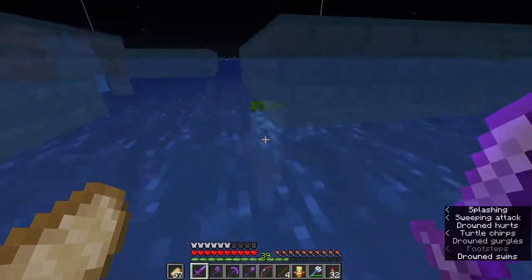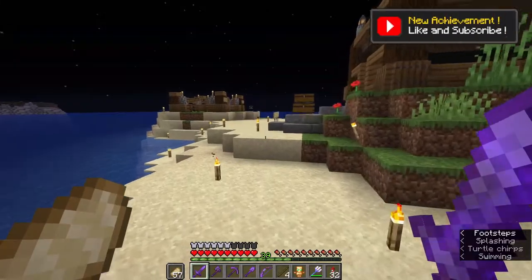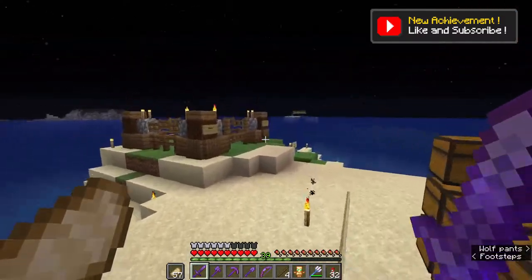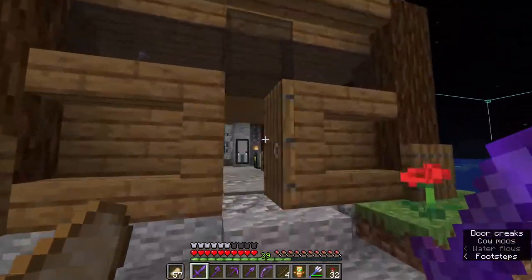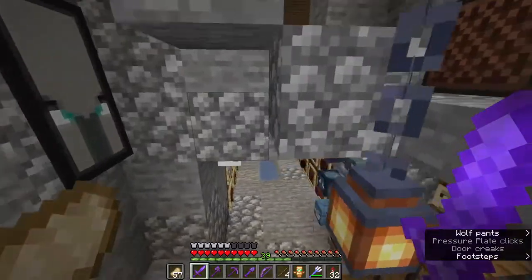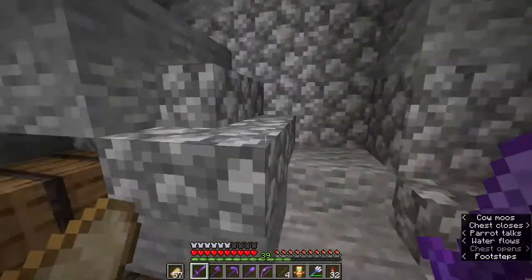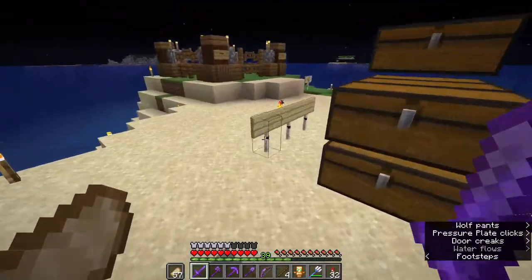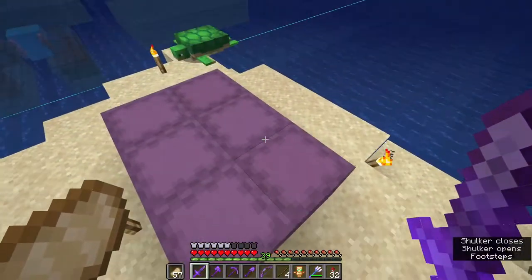I went on a little mining trip. All my sheep are gone somehow — either lightning or they despawned, though I'm not 100% sure how sheep despawning works. I went mining a little bit off screen and I got another like two stacks of diamonds. That's pretty much all that's happened. So what I'm gonna do is I have all of the netherrack that I've smelted in these shulker boxes.